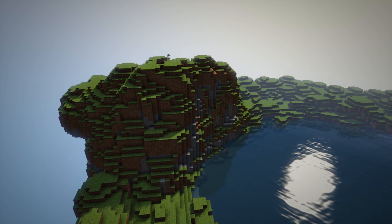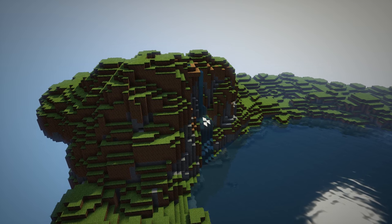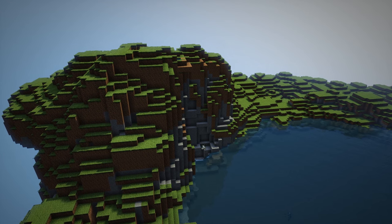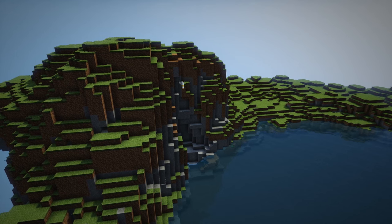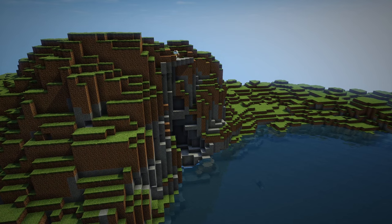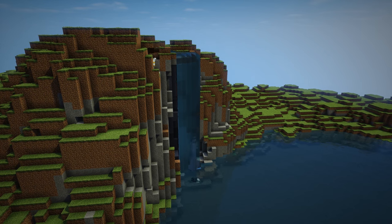Water can be a real pain to sculpt because it has a mind of its own, and we don't want it to do what water would naturally do. We want the water to come away from the cliff, so we're going to build a little overhang at the top and clear a path for the water to fall down. I also want it to hit a stone ledge on the way, to look like it's properly cascading over this stone cliff.